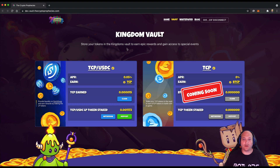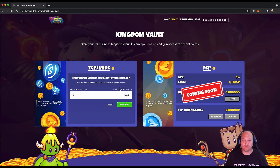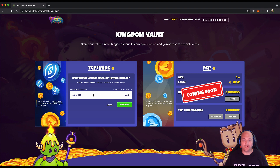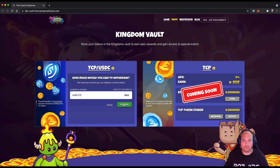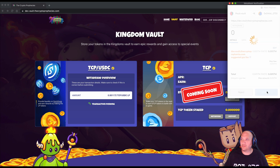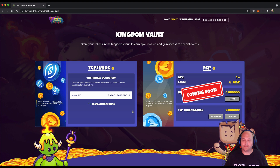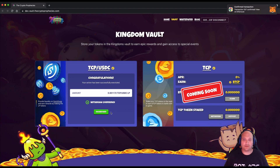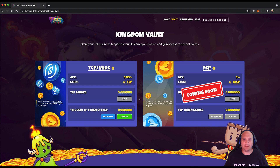Now let's take a quick look at how to withdraw. You hit the Withdraw button and can withdraw a partial amount or all of them. If you withdraw everything, you'll also claim any tokens you've currently earned. We're going to withdraw maximum, hit continue, and confirm the wallet transaction. Once that goes through, you return to the dashboard and see nothing left to claim and nothing deposited.